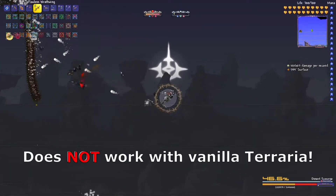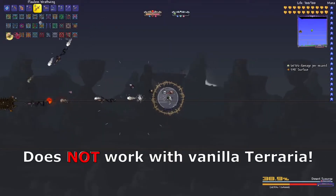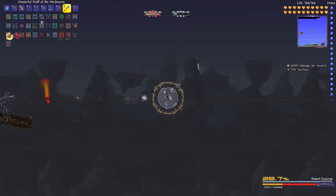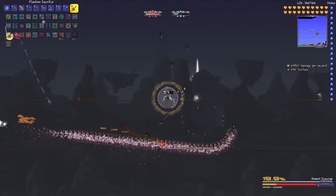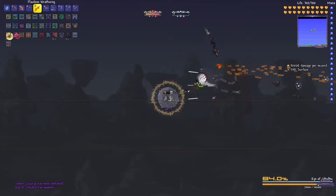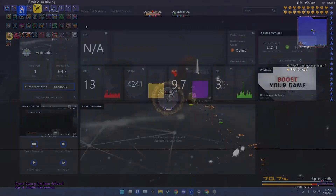Please note that, as far as I'm aware, this only works with Tmodloader and not Vanilla Terraria. Most people play with a mod or two anyways, so regardless of your intent, if you'd rather play Vanilla Terraria with a zoomed out screen, simply launch Tmodloader with no mods. It's incredibly easy to do, so follow along and get ready for a week-long session of Calamity or Thorium.